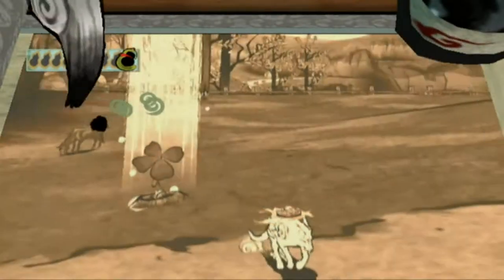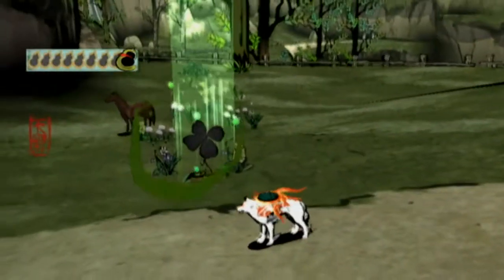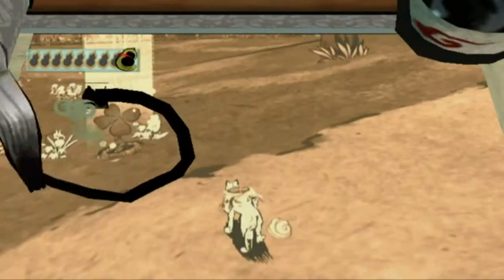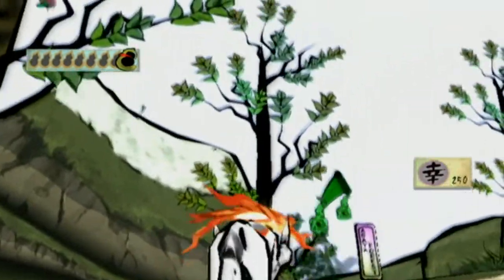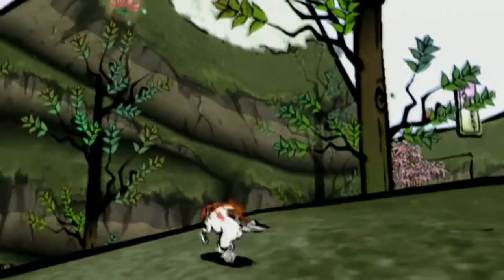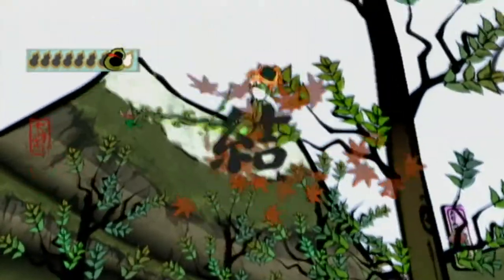Another thing I would like to point out, which is a little bit out of place in this montage of Iron Rocks — let me bloom this. As soon as I got here, I just happened to angle the camera up a little bit, and I saw that there was a Konohana Blossom way over there. I have no idea what it is. There's another one there. I have no idea what it leads to, so let's find out together real quick.